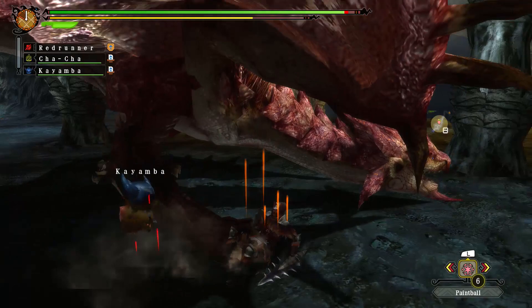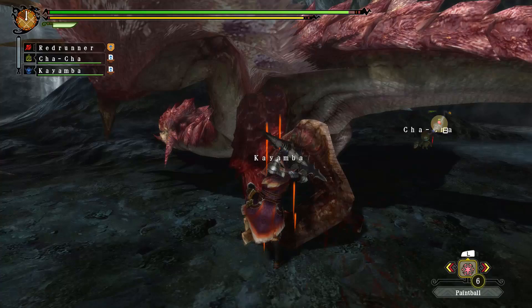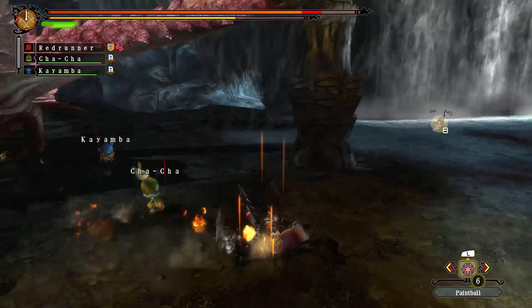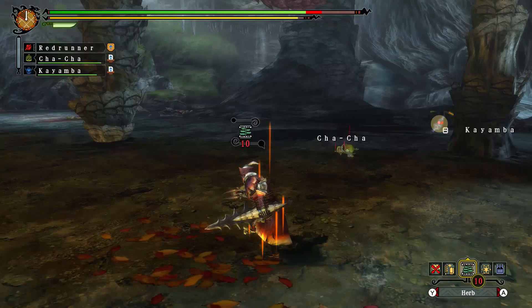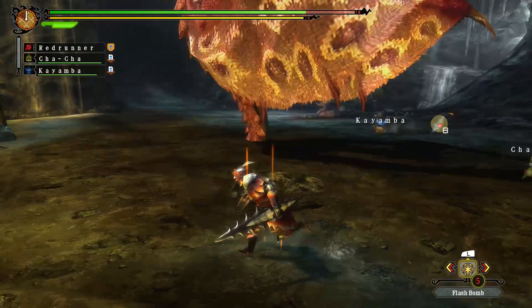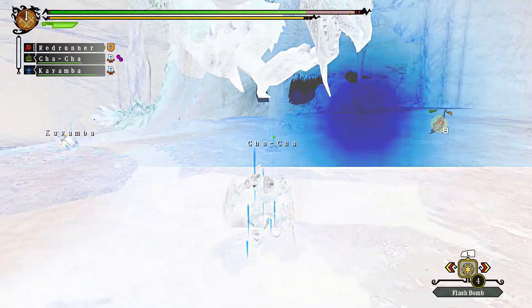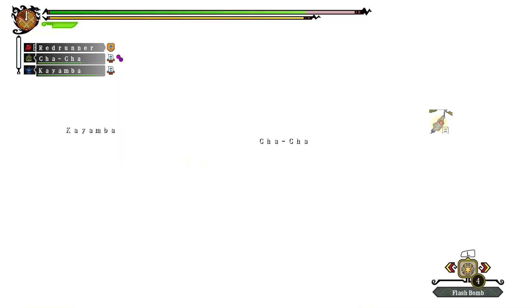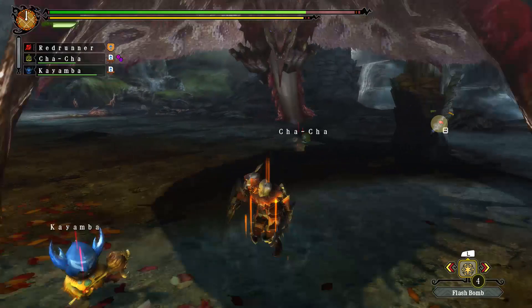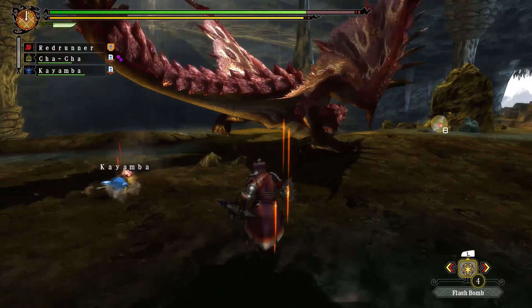It doesn't matter how big she is. All that matters is that we get that tail of hers — also her face, and at least one wing. The tail is the harder one to get, especially if I don't have my Flashes ready when she starts her flip. I like to make sure to throw it with proper timing, because that way you'll never have her choose to do something and cause you to miss it. She turned too much, so that was really on me.